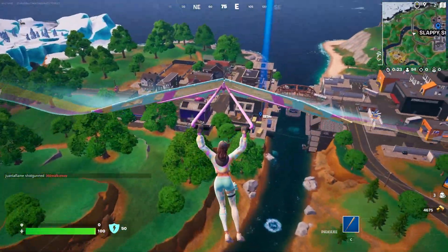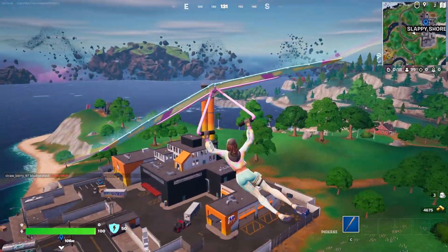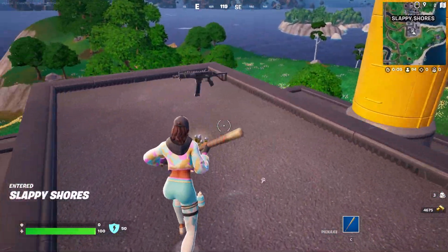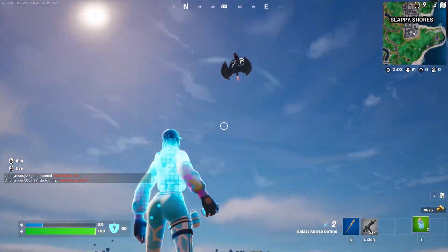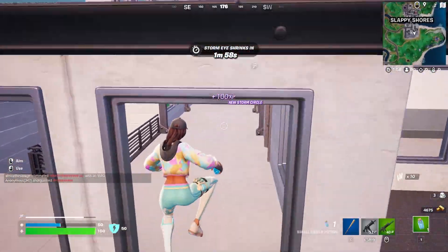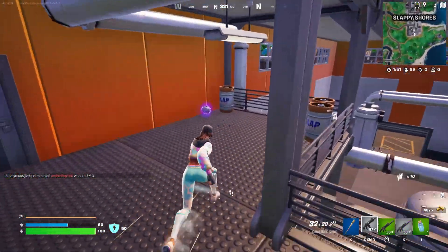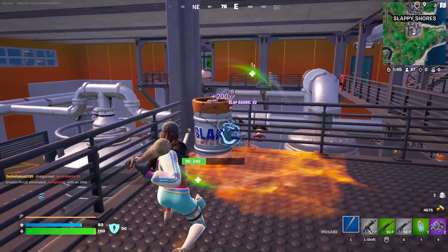We're going over here — I have kind of a bad drop because I was so busy looking at the glider. We might be the first one at the factory, so let's go over here. Is that an SMG? Bless up! Let's pop the minis first. No way you're landing right on me — oh, he's above me. All right, let's break these and get our shield up.